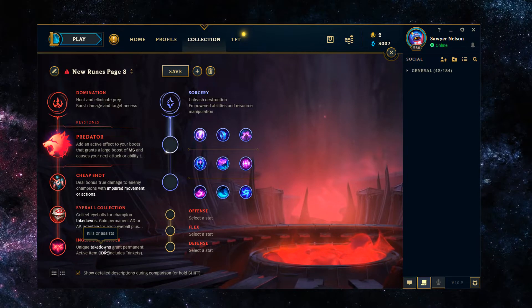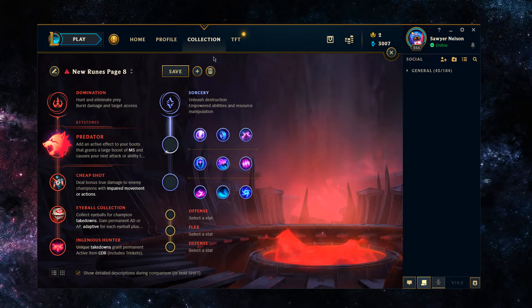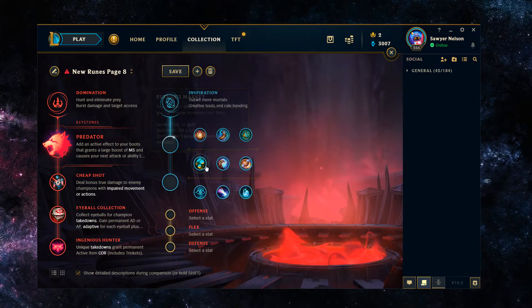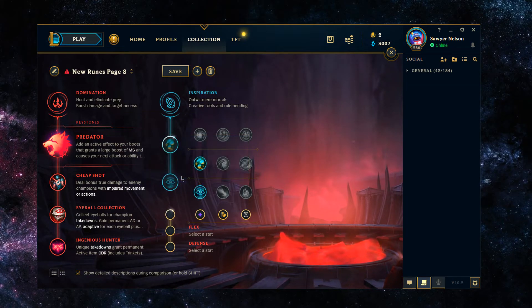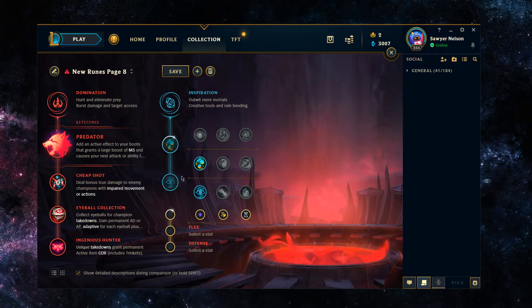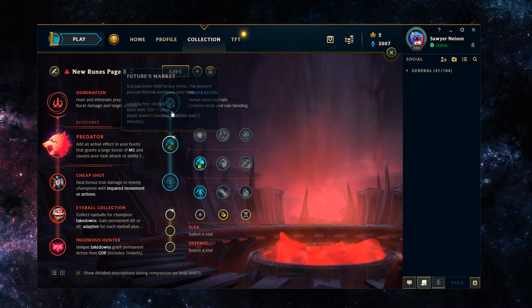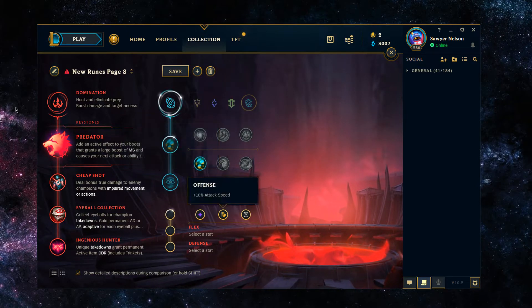If you're playing Hecarim jungle, you might as well just be playing for cheese ganks anyway. Predator is gonna allow you to do that better. If you're running Predator, your best bet is Cheap Shot, Eyeball Collection, and probably Genius Hunter. Genius Hunter is not bad since a lot of your game plan is predicated on the Predator cooldown. With Relentless Hunter you get more movement speed which can equate to bonus AD, but with Predator you're getting that bonus movement speed anyway. Genius Hunter gives you more cooldown reduction on the Predator boots, allowing you to have more ganks. For secondary runes, Futures Market and Cosmic Insight work well — Cosmic Insight gives 5% cooldown reduction on abilities, summoner spells, and items, which also reduces Predator's cooldown.